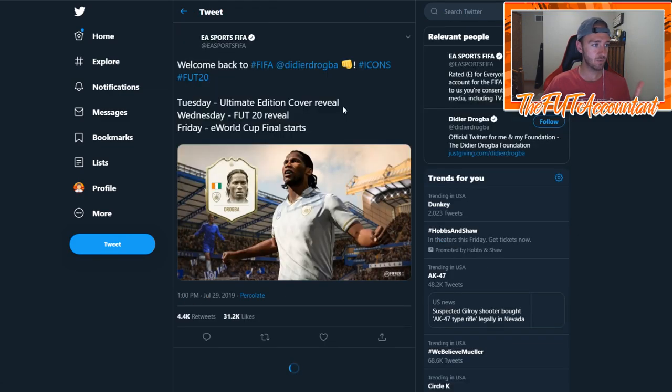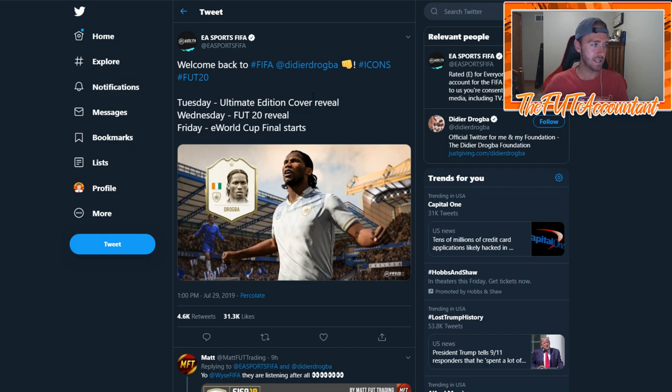I want you guys to see this tweet that EA tweeted today — it's very important because it gives us the schedule for the upcoming stuff. Today on Tuesday: the Ultimate Edition cover reveal. We've already had the Champions Edition and Standard Edition with Hazard and Van Dijk. Everybody already thinks the Ultimate Edition is going to be Zidane — that's the consensus.